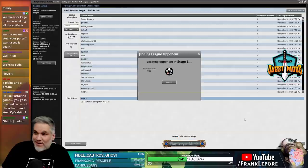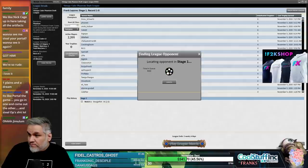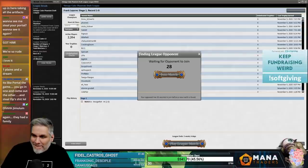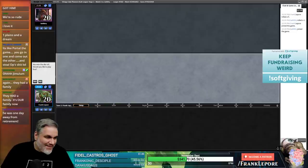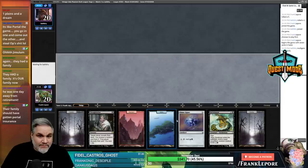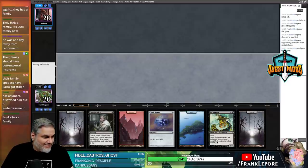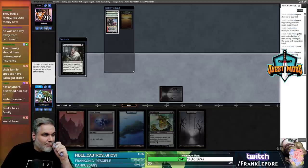That was a rollicking battle. Did they have a family? Oh, we just win the game. He was one day away from retirement. Thoughtseize into a Signet seems good. Oh, they mulliganed to six? I don't take it. Let's see what you're working with - what kind of broken nonsense you got.